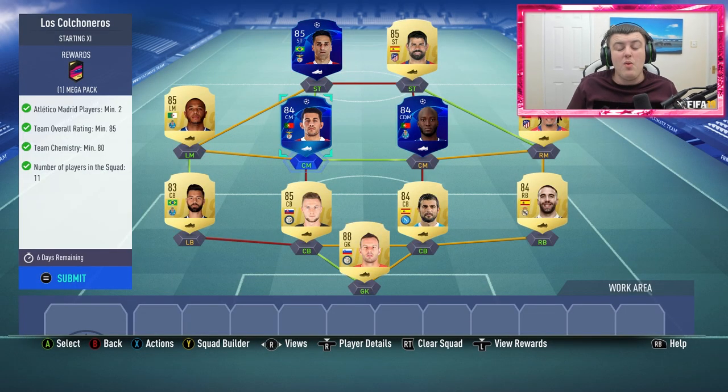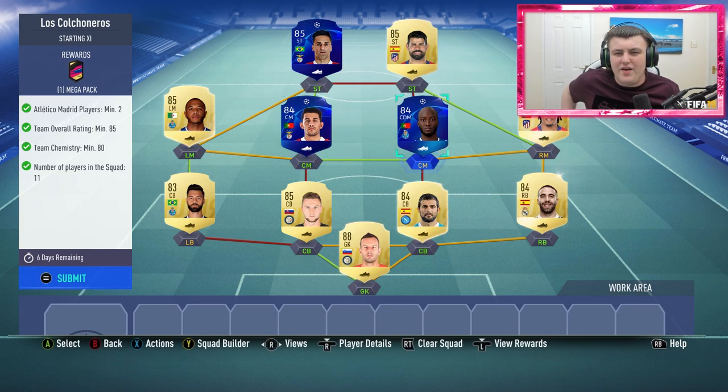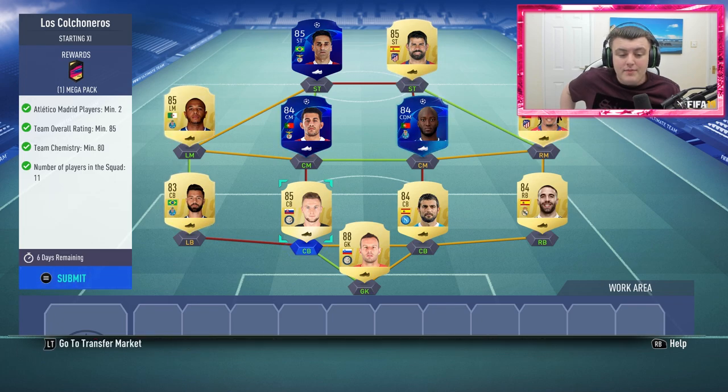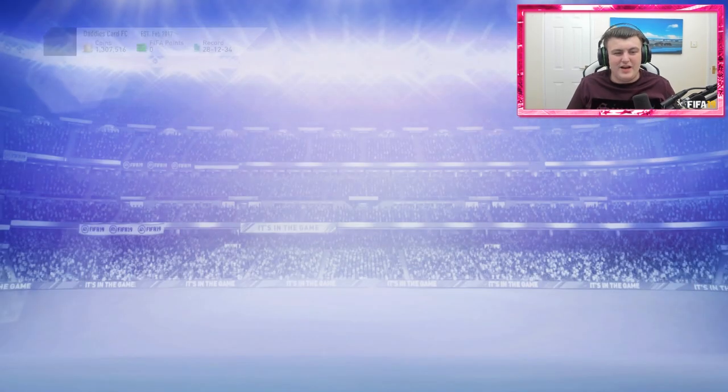It was pretty cheap for me, but it won't be as cheap for you guys. I honestly don't have a clue how much this is valued at, but for an 85 rated squad it's pretty expensive. Unless you want to go with all 85s, this is probably the cheapest way you're going to get it. Luckily I had an untradable club full of high rated players, so it helped me out. I know a lot of you guys probably won't be as lucky, so we'll go ahead and submit that. And we've finished it.